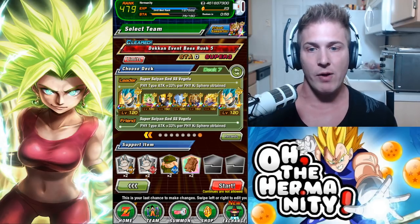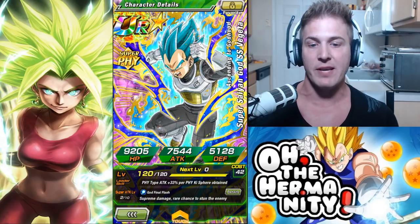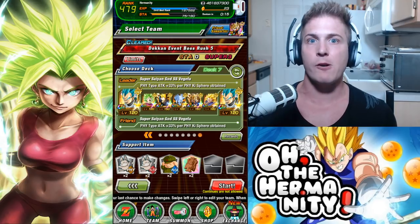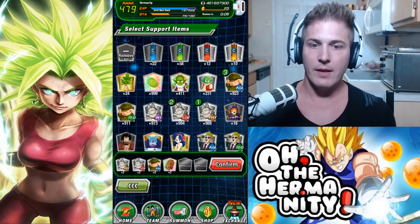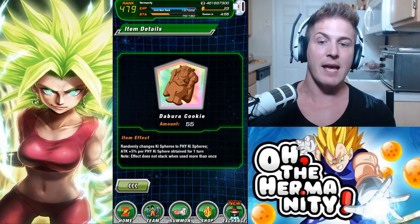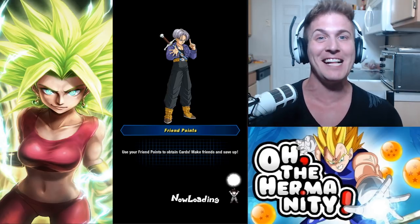She can be utilized on multiple teams whether in her regular form or her TUR form, so definitely worth investing orbs in her. For the nuke test, the nuke lead is Ascending to Godhood Super Saiyan God Super Saiyan Vegeta — PHY type attack plus 33% per PHY key sphere obtained. Special thanks to AC Gaming for putting up his Vegeta so we can have double nuke leads. We're also bringing a Devora Cookie, which randomly changes key spheres to PHY key spheres and attack plus 5% per PHY key sphere obtained for one turn — it's going to put our nuking potential over 9000.